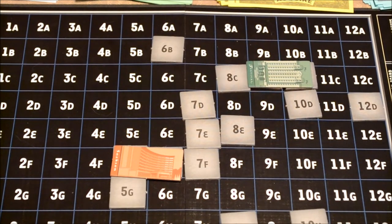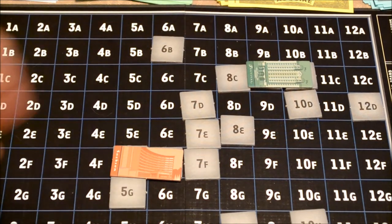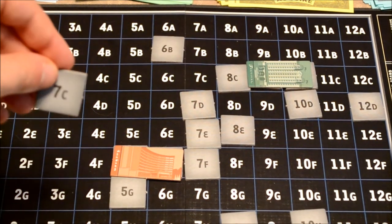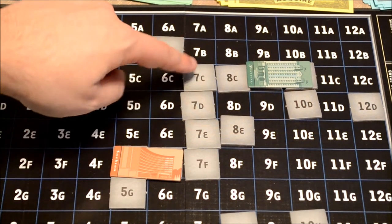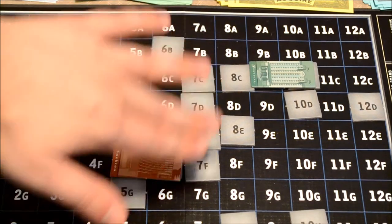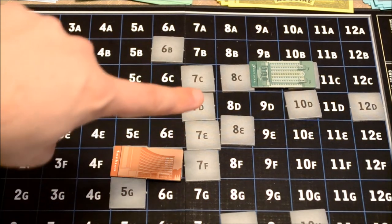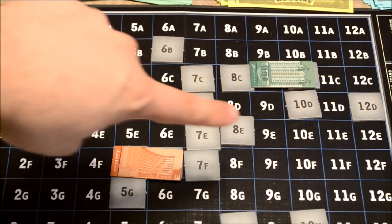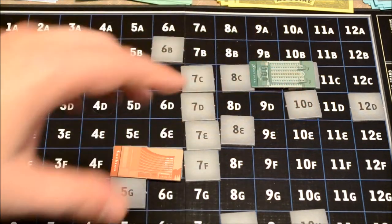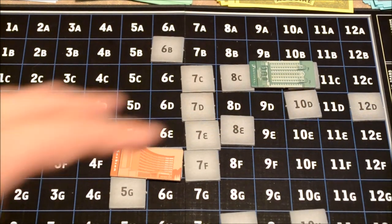You're probably wondering what happens when two hotel corporations meet up on the board — in fact, a merger occurs. Let's say the current player plays the 7C tile, which becomes the neutral tile between both corporations. Players will take a look to see which one is larger: the orange one has 7 tiles and the green one has 4. The larger one would eat the smaller one — in this case, orange would eat up green.